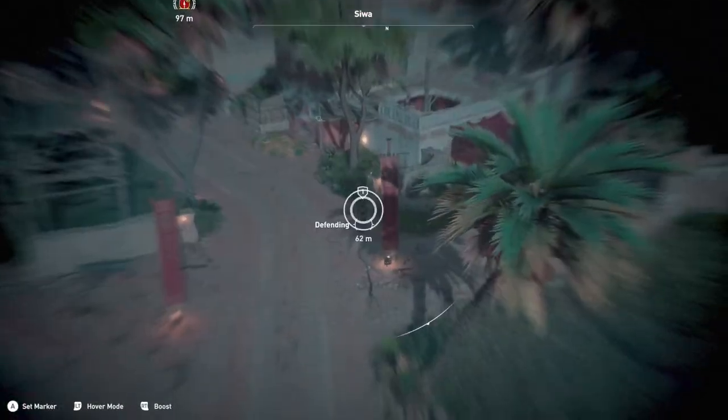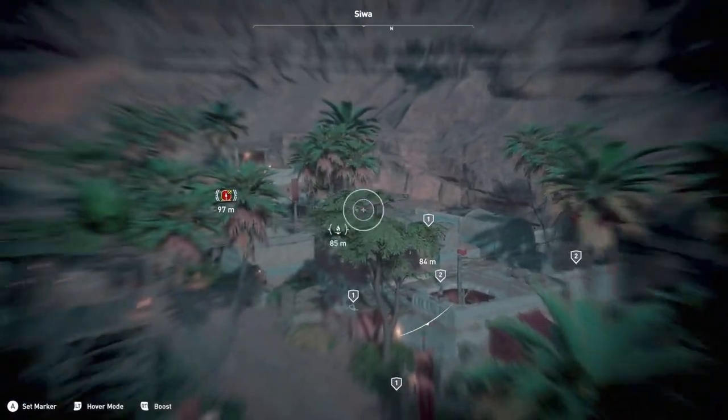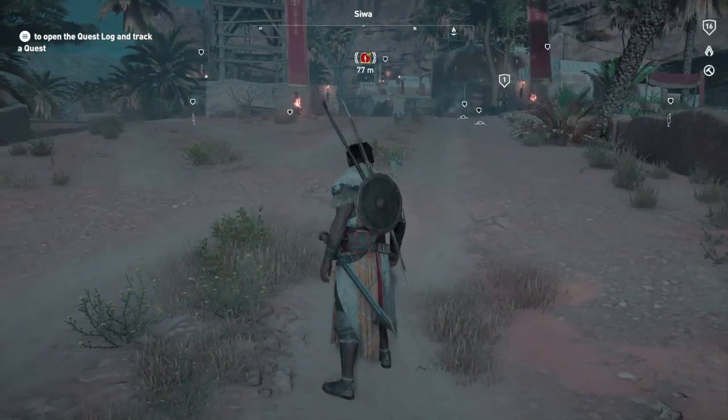Before getting started, you want to use Senu and scout out the area. Make sure you tag all the enemies so you know where they are. Hopefully you'll have 10 in the base — for some reason I was one short.